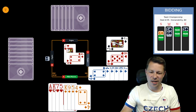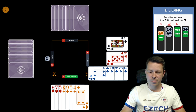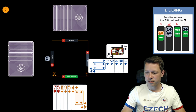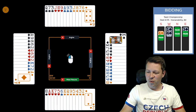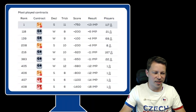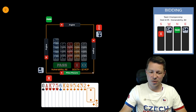Partner plays a heart — amazing — so we cash two and end up losing. Claiming: the score is minus 620, which would be minus 11 IMPs on this board. So now let's restart and try doubling first to see what happens.